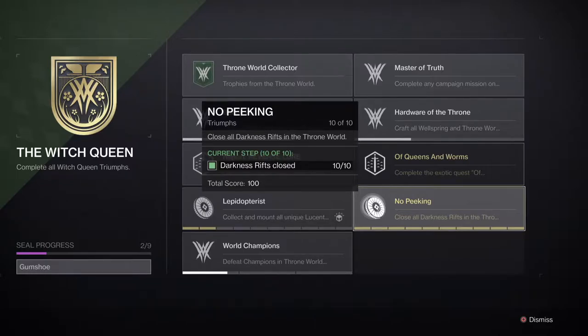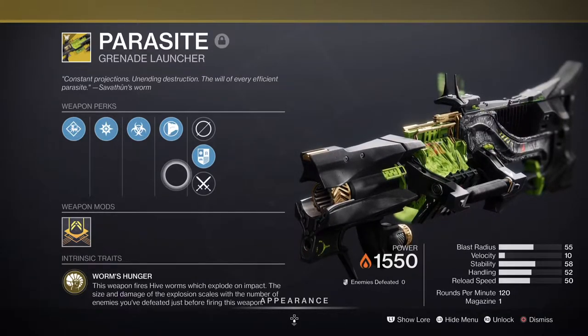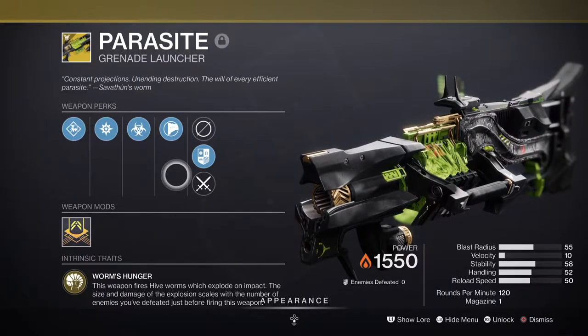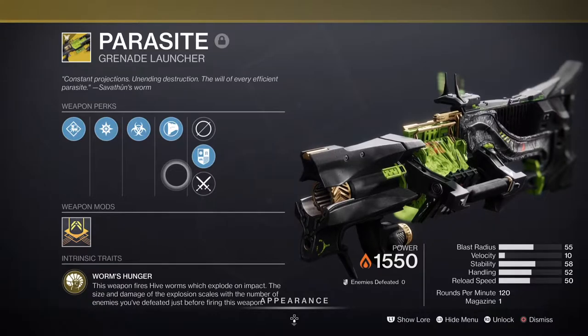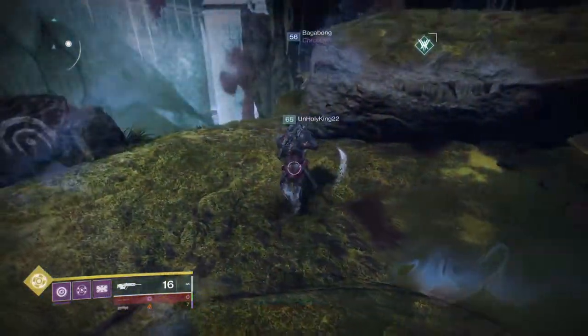Before we start, I want to talk about the prerequisites. You need the Parasite grenade launcher, which you get from the exotic quest after you beat the campaign. You need this gun to activate the ability to shoot these targets. I'll leave a link in the video to a guide on how to get it — it's a very straightforward quest and it's pretty fun. Pay attention to the dialogue, there's a lot of good stuff in there.